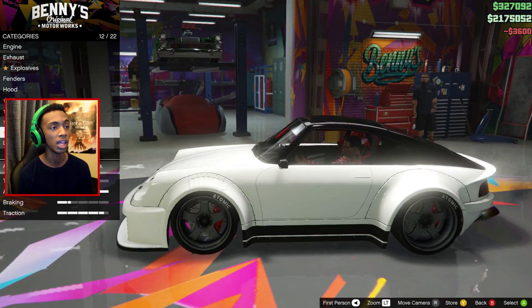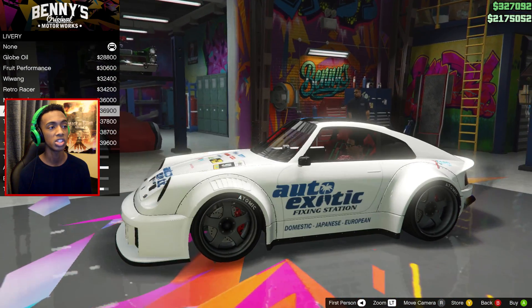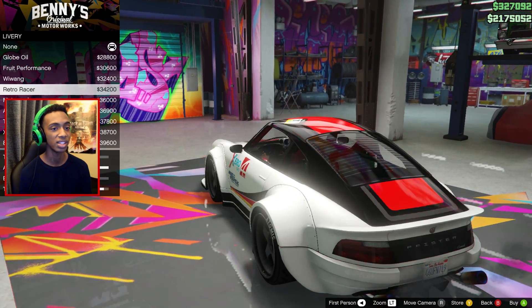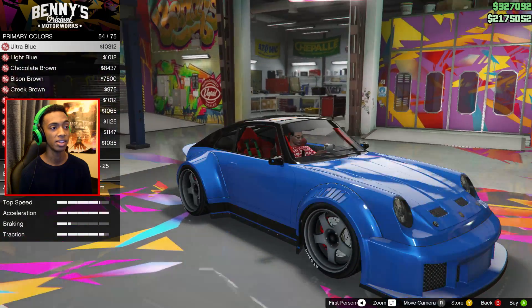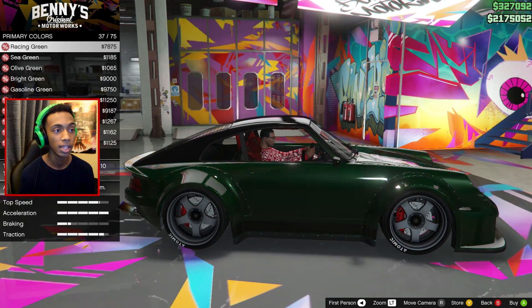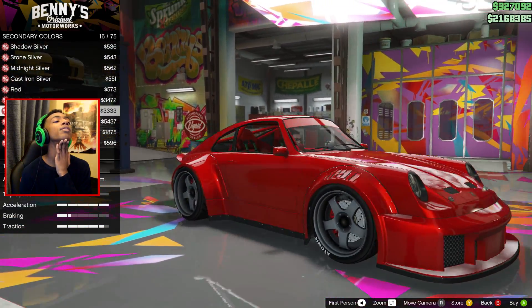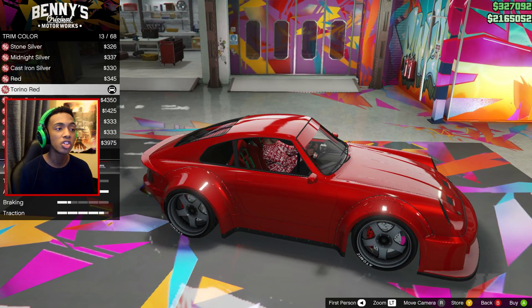Let's see what the liveries are. I'm not going to put a livery on, but they really go in with the customization on this game — it's insane. I'll keep the livery off and just go for a color. This is going to look sick in a lot of colors, but I personally really want it in red because I love red. Oh my god, this thing is perfect — look at it.